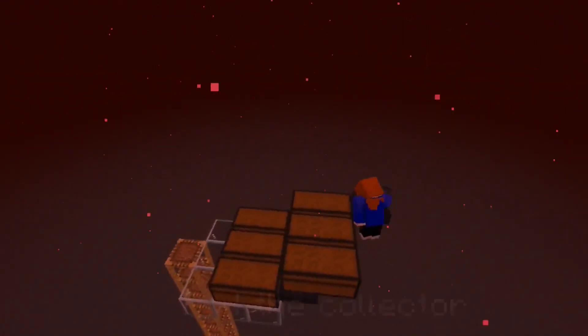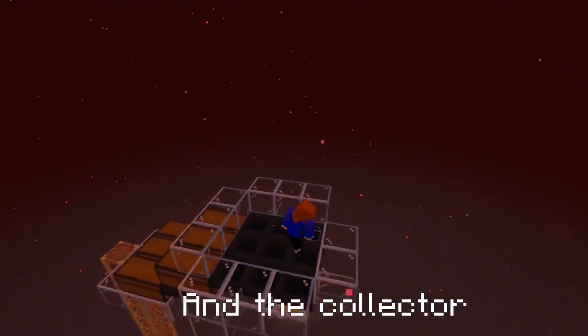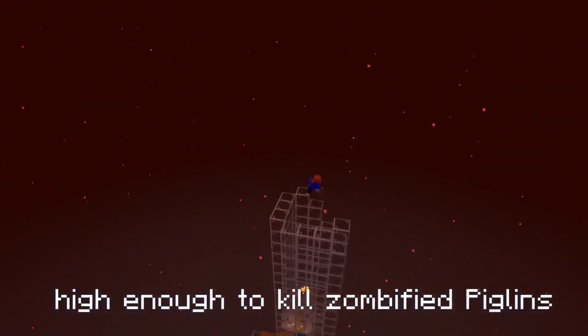Next to the chests are three by three hoppers that connect to each other and into the three separate chests. Then you're gonna build a 24 blocks high glass cylinder.